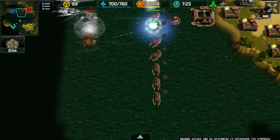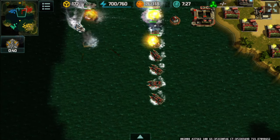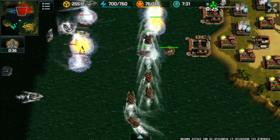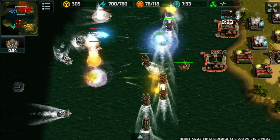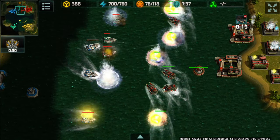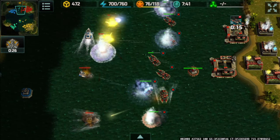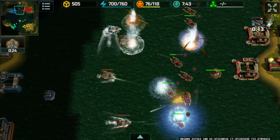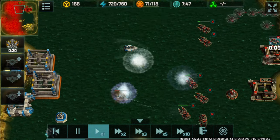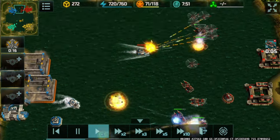I noticed some of my alligators weren't firing, so I moved them vertically so all of them could fire back — more alligators can actually retaliate along with the naval platform at the back. This gives me the opportunity to zone out the attack. Adding an additional naval platform before this engagement is finished.